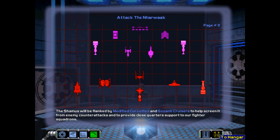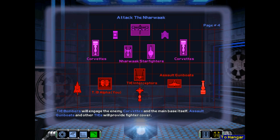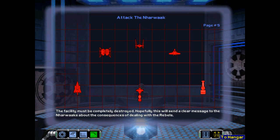I'm just going to let the rest of this briefing play out: screened from enemy counter-attacks and to provide close quarters support to our fighter squadrons. TIE bombers will engage the enemy corvettes and the main base itself. Assault gunboats and other TIEs will provide fighter cover. The facility must be completely destroyed - hopefully this will send a clear message to the Narwhacks about the consequences of dealing with the rebels.